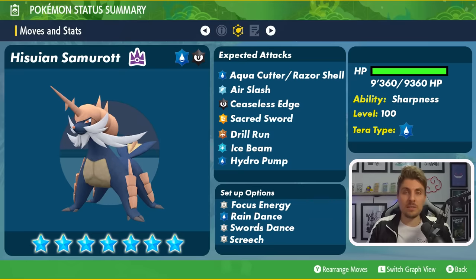Primarily the Hisuian Samurott is likely going to be a physical attacker but there's nothing to say it might not be mixed like the regular Samurott was previously. Ice gives it coverage against grass types along with Air Slash, and Hydro Pump is just another water type attack option it can take advantage of from that terror typing.